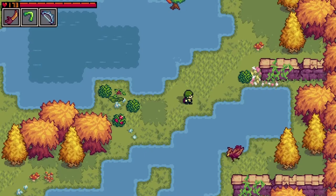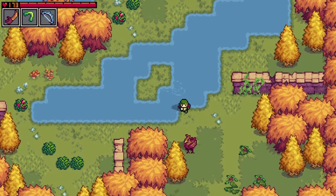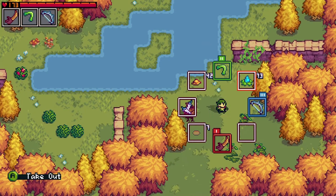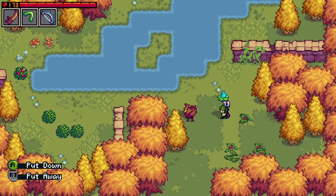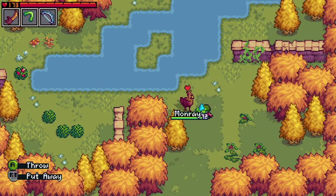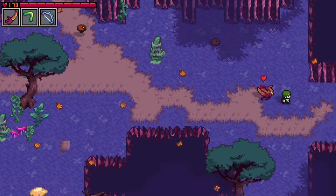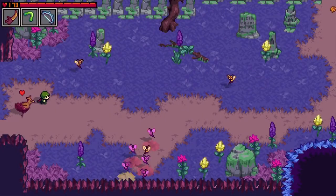To befriend a wild creature, you'll want to have a food handy that the creature will respond well to. However, everybody loves a good Moondrop fruit, so let's toss it here and make a new friend. If the creature is a fan of what you've offered them, you'll begin to build up their friendship meter. Once it's filled, they'll join your party if you have an open slot available.